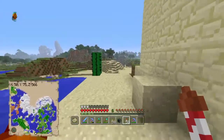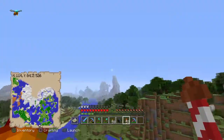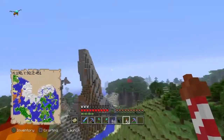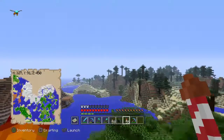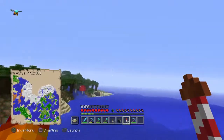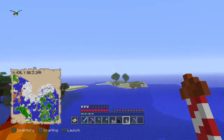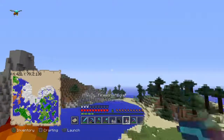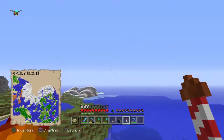I thought I saw something. I'm just gonna go to the bottom right part of the world. Yep, absolute nothingness - just a mooshroom island and that's it. I've actually explored this world like eight times over. I haven't found any generated structures except for the mineshaft inside the stronghold and that one tiny little village.